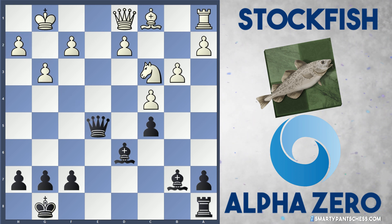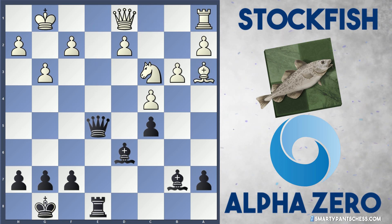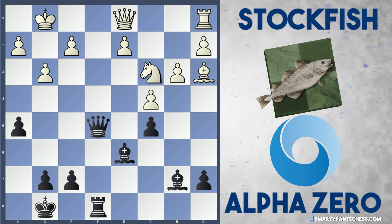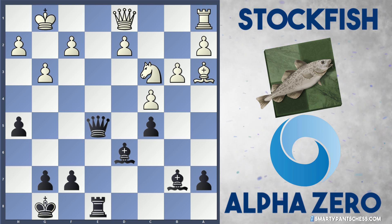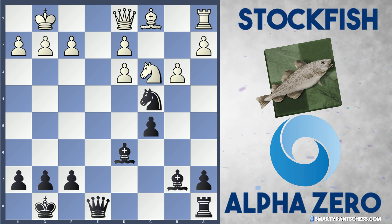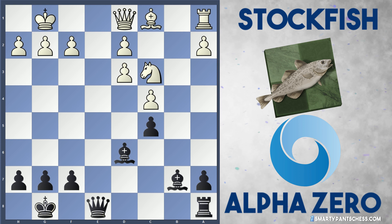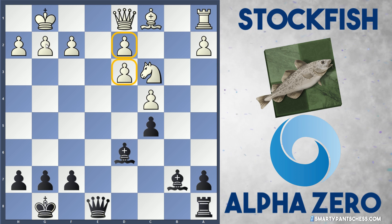After g3, Re8 — Qe1 is threatened with checkmate — so Ba3, and Black plays h5. Black is actually down two pawns but the position is given as equal. AlphaZero has quite a good attack with these two bishops, and h4 is coming with a lot of active play. In the game though, Stockfish took the knight with the b-pawn — bxc4 — and still has the problem of these two weak pawns while Black retains the two raking bishops.